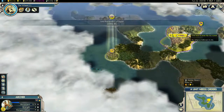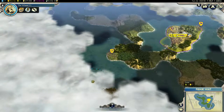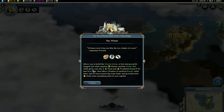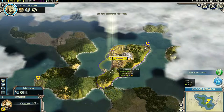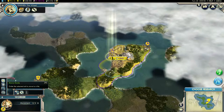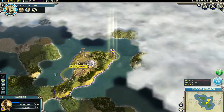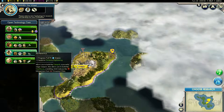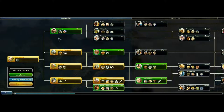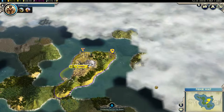Just a couple more turns and I'll have those Pyramids up. I think my first move, as soon as I get Sailing, will be to go over here and see exactly where the neighbor is. Howdy, neighbor. I've got horses! Pottery leads to Sailing — yes it does. So that's what I'll do next.